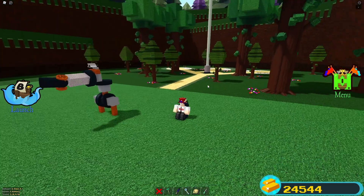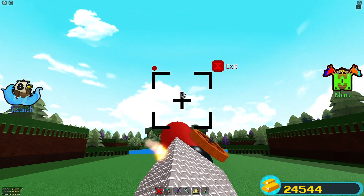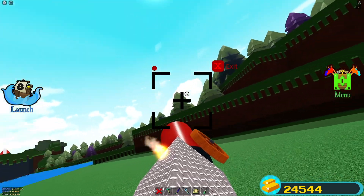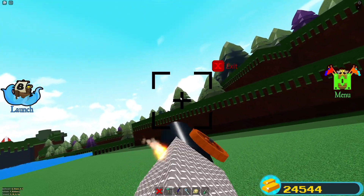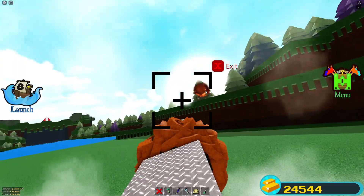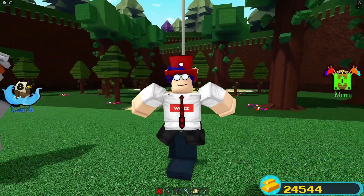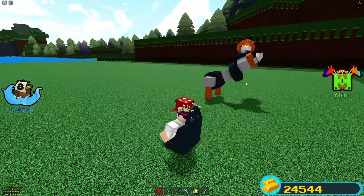To use the minigun, press F to enter aiming mode. Once you have your target selected — I'm just going to aim at this tree — hold E to spin the barrel and then click to shoot. You'll fire a bunch of cannonballs at it. It works really well — it's very cool.